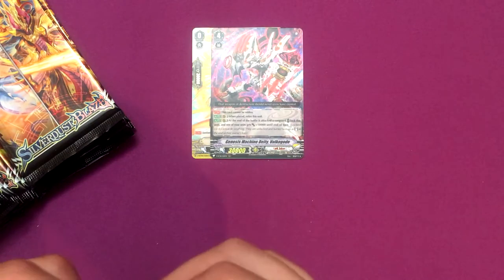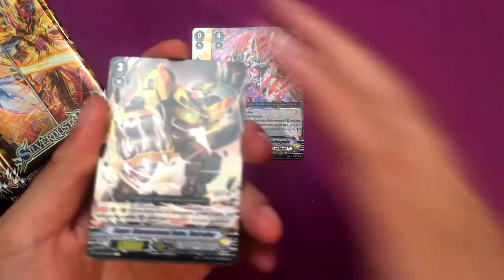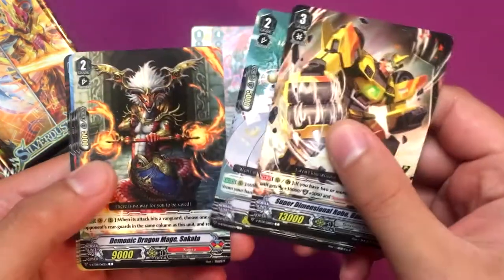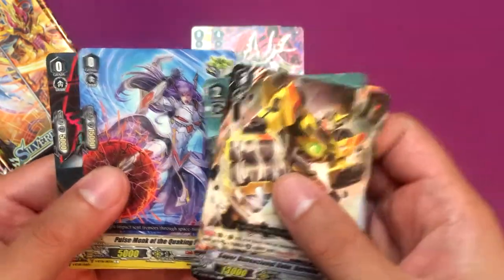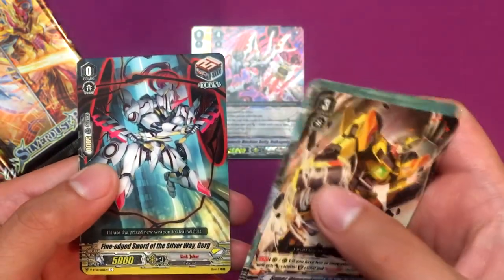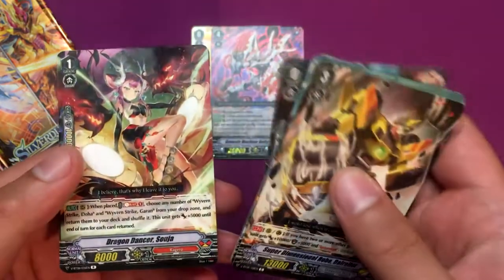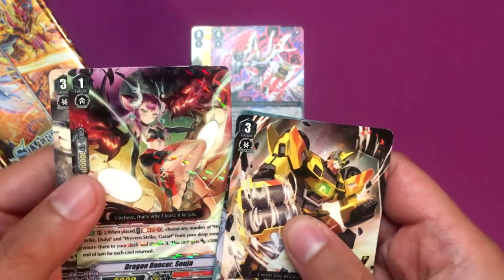It's a unique unit for sure. I'm not going to go over all of them, just pointing out some that I think are interesting. Pulse Monk and Quaking Foot, the new draw trigger for Link Joker. Fine Edge, Sword of the Silver Way. Dragon Dancer Soja, which is pretty cool — I do need her.